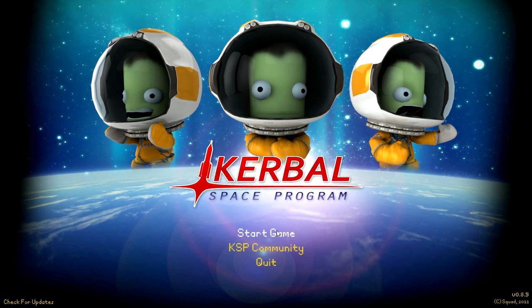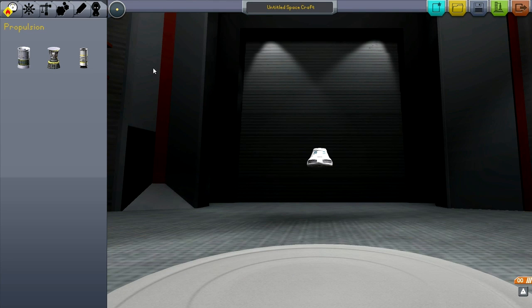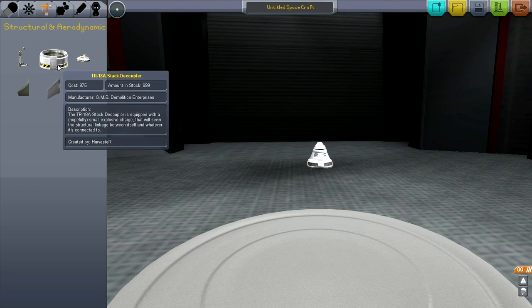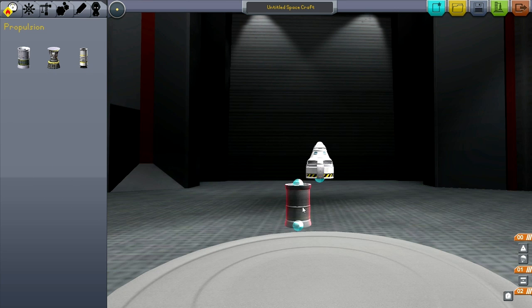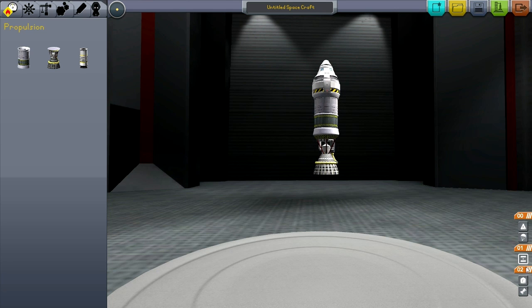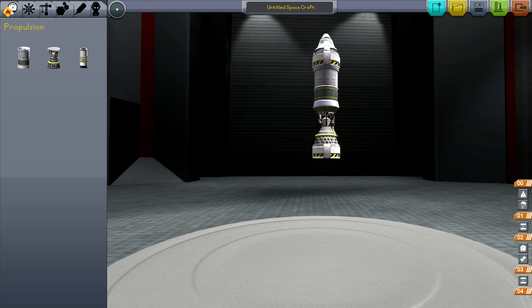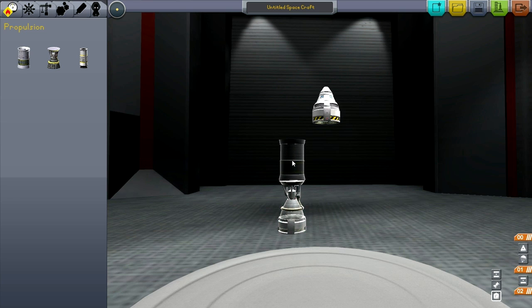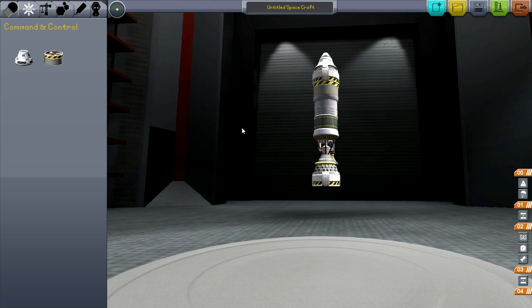I decided to try 0.8.5 because there must have been some improvement between 0.8 and 0.8.5. I started playing KSP in 0.18, so this is all very alien to me. One improvement I noticed first: when you separate things from the main stack, they no longer immediately disappear. When I discovered that is when I realized I had no SAS unit up there — and SAS units are the difference between life and death in these early versions. I take the part off expecting it to disappear, but it hangs out so I can reattach it.